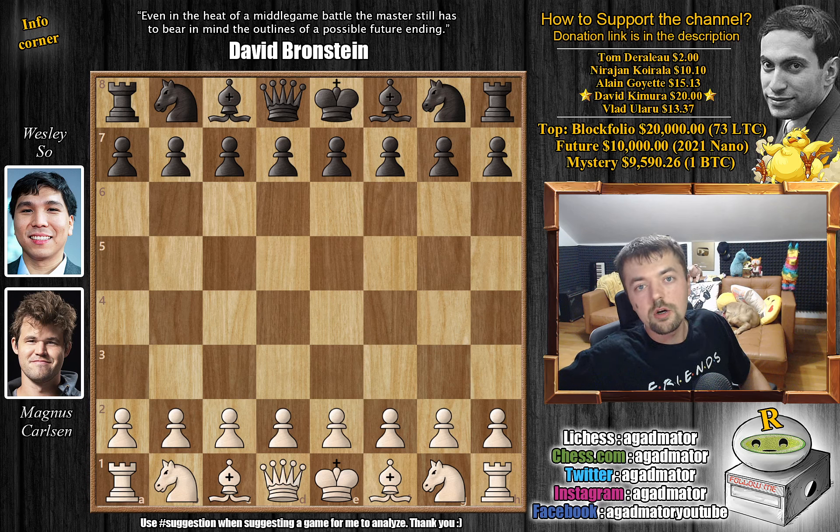Hello everyone and welcome to a really awesome game from round one of the AIM Chess US Rapid Preliminaries. It's Magnus Carlsen vs. Wesley So. This is the ninth and last event of the $1.6 million Meltwater Champions Chess Tour before the Grand Final. These are Rapid games - 15 minutes for all moves with a 10 second increment starting from move one. This is game one and it's already quite an interesting one.